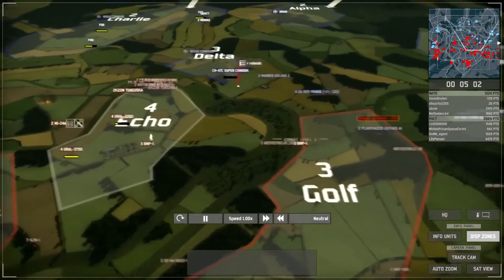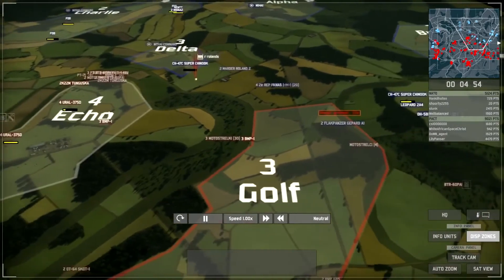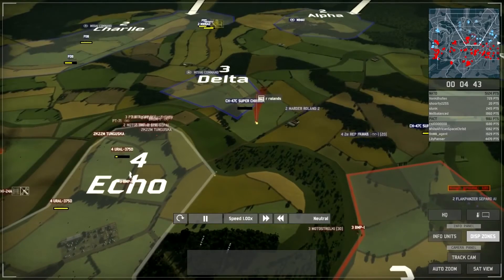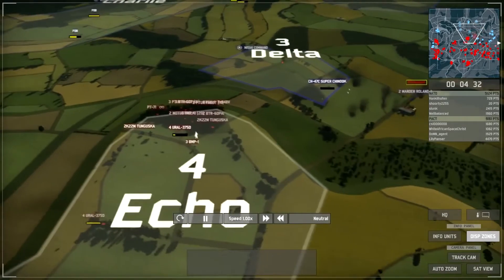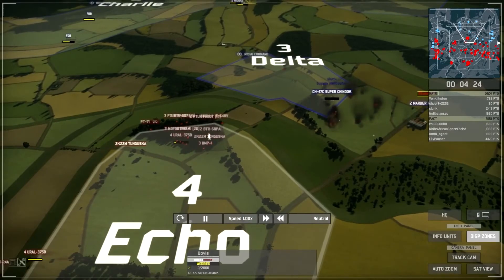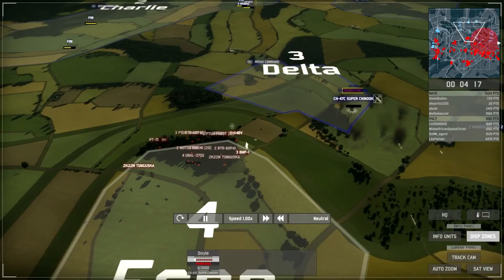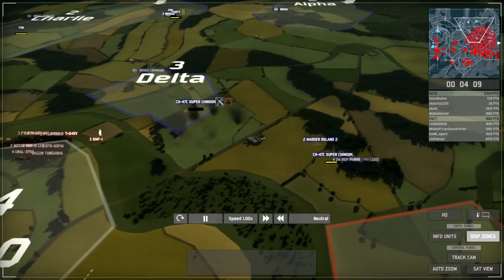The supply trucks still have some supplies in them, and I'm bringing in another three BMP1s to assist in the offensive on Delta, while the existing BMP1s provide a defensive line. I've marked out the fact that there are Rolands here, so hopefully my allies using helicopters will avoid this area. We're targeting that unit with artillery, hopefully to shake up the Rolands before they attack. The shells also land very close to a Kunuk supply helicopter, heavily damaging it — it should have been pulled back to resupply. The Kunuks are a valuable unit, now completely panicked with only one point of health left.